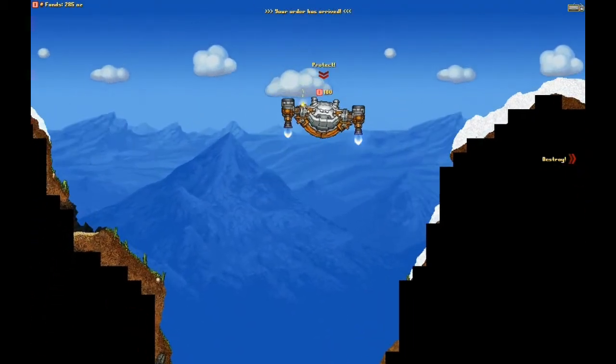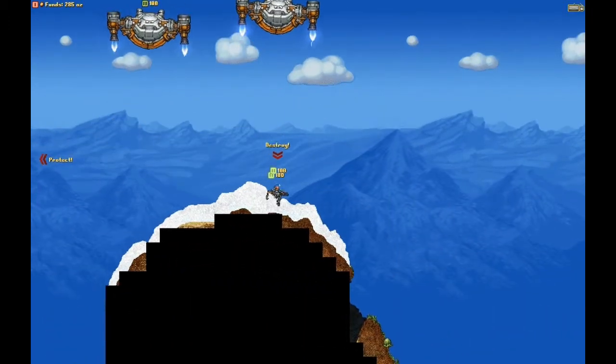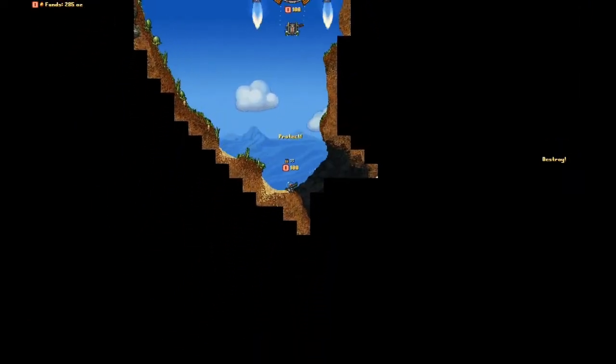I've just started down here so I get my unit and the enemy's unit is up here. I have to destroy the enemy brain which is that thing, and I have to keep this brain safe.